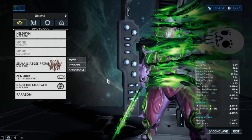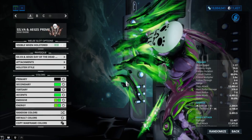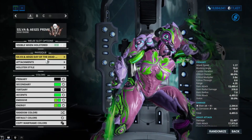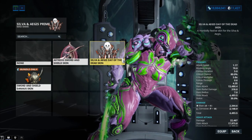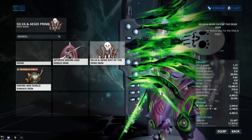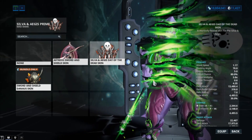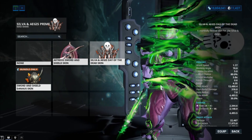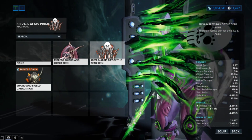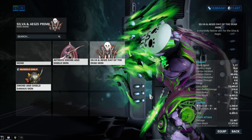This is the Silva and Aegis Day of the Dead skin. You can only get this on the Halloween update or Halloween event. It's not that expensive — it's pretty cheap. You don't have to buy the entire bundle; you can get it separately. Out of all the Day of the Dead skins, this one actually looks really good, better than most skins out there.